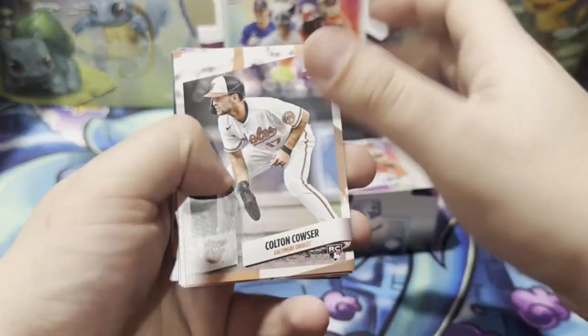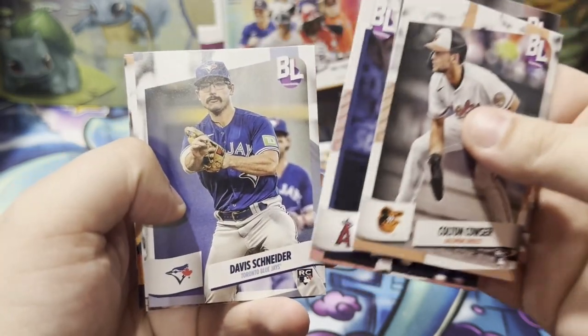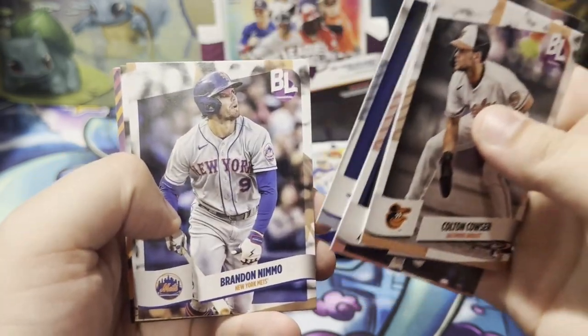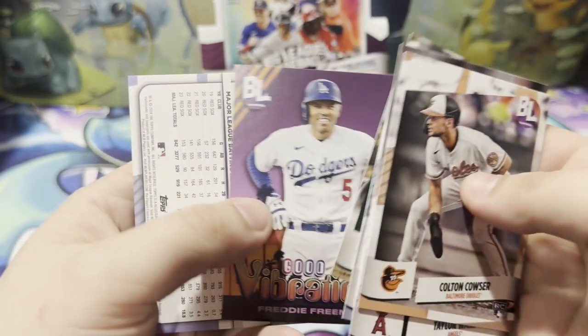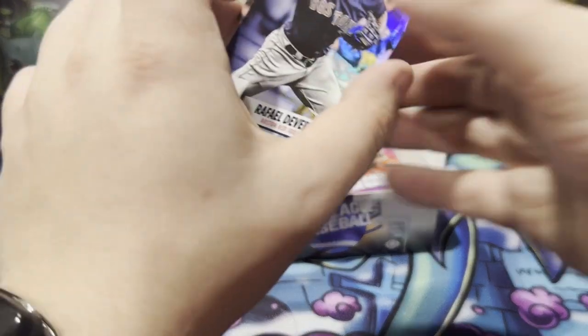We have Kouser, Winans, Ward, Davis Schneider rookie, Nimmo, Tony Kemp, Good Vibrations Freeman, and a Devers uncommon.